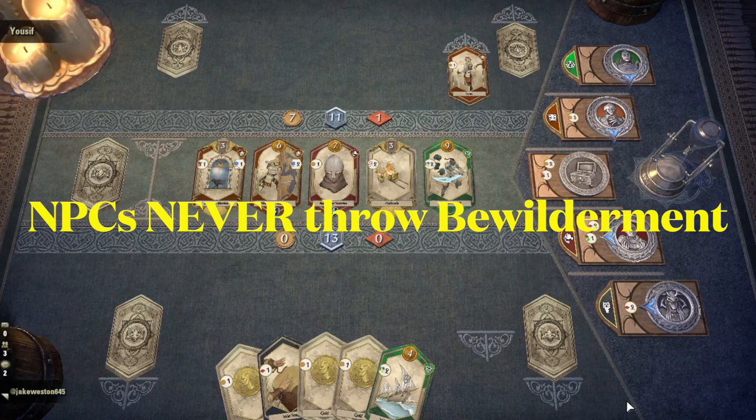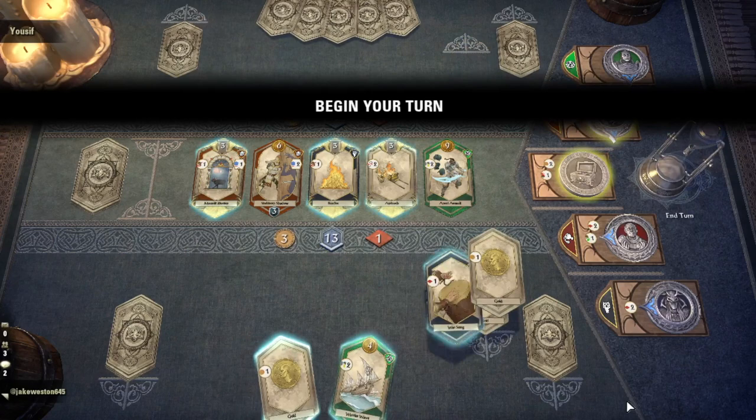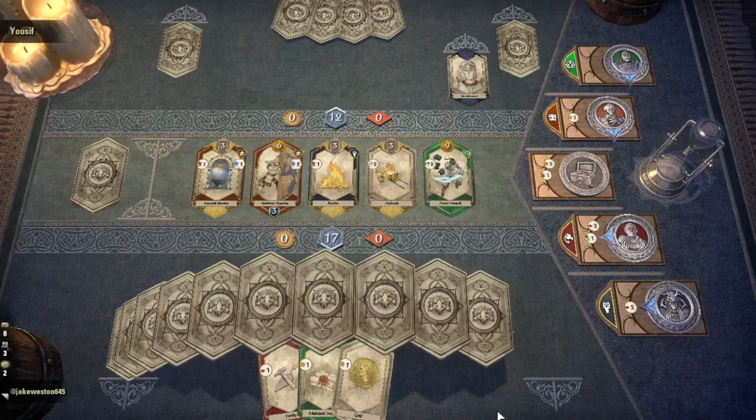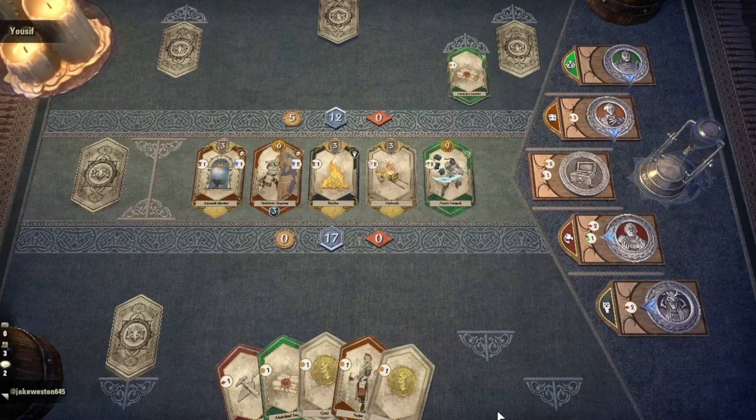Now you try this with a real live person, and before you know it, you're throwing bewilderment cards at each other purely out of spite. But apparently the designers went out for pizza and beer the day they were supposed to program the algorithm for the NPCs in the Purring Liar deck. When we're talking about sloppy coding, let's just say that well runs deep in Bethesda, Maryland.